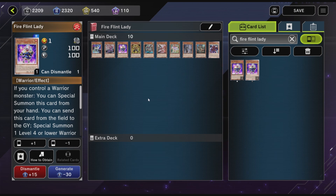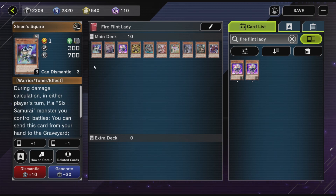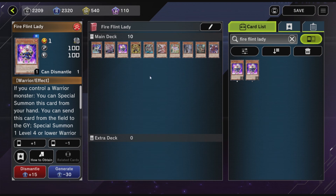The last way to Special Summon Assault is through Fireflint Lady. Fireflint Lady's effect is that if you control a Warrior monster on the field, you can Special Summon this card from your hand. We have 10 monsters eligible for her effect: Fireflint Lady herself, our 8 Six Samurai monsters, and the Shien Squire. So all but 2 monsters — Nibiru and Ash Blossom — can Special Summon out Fireflint Lady.